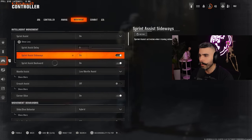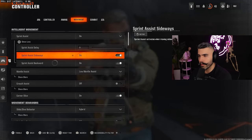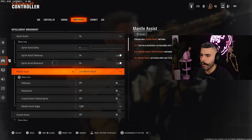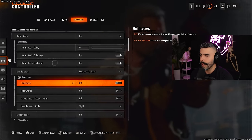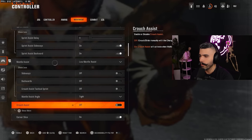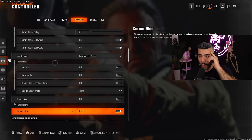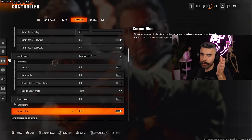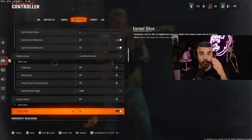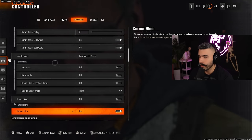Sprint assist delay: zero. Make sure these two settings are on — this helps with omni movement so when you slide sideways or backwards you get that full boost sprint using momentum. Mantle assist I have on low so you can mantle certain things but it's not too strong. Corner Slicer: on. Corner Slicer is a setting where, when you ADS next to walls, the game leans for you — it gives you a little extra angle to see or shoot people.